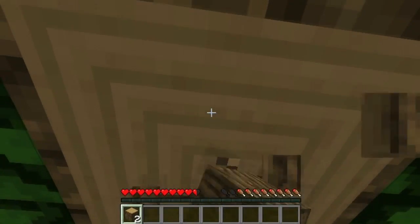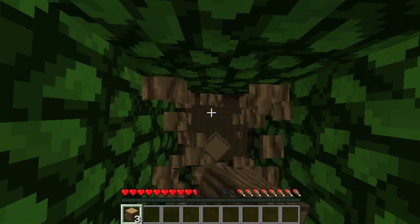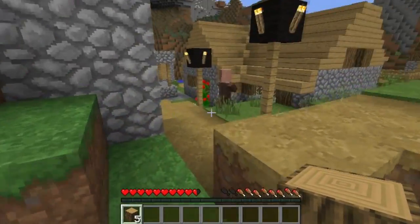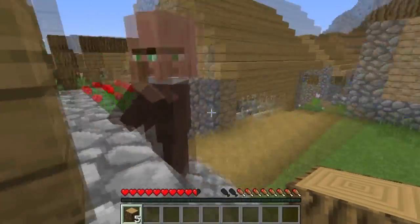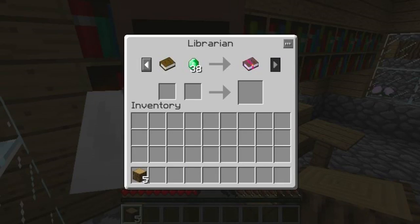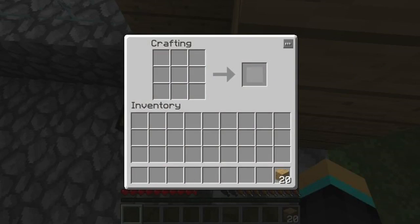Let's grab this tree here. Axe and stuff. Hopefully I can do some stuff with it. I'm right down on iron - yeah, there's one in here. Might as well craft a pickaxe for later. Let's make some sticks and a pick.